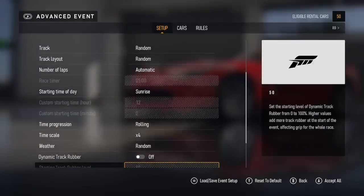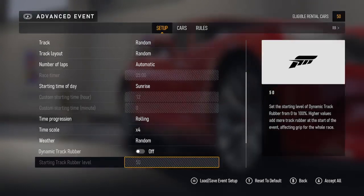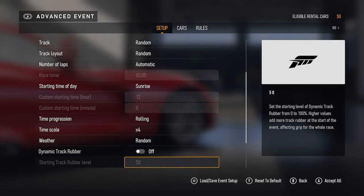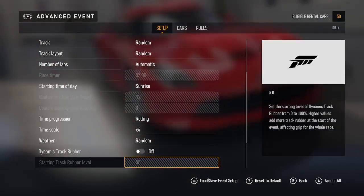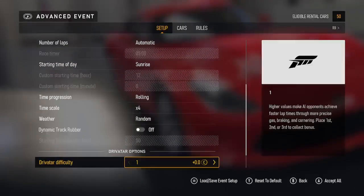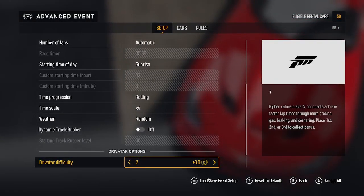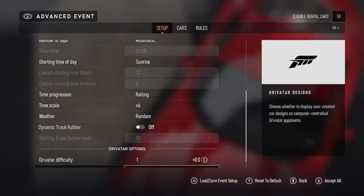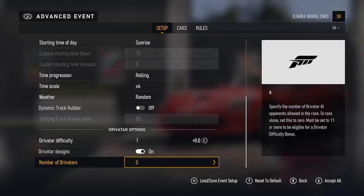Dynamic track rubber — you can have it on or off. Start track rubber — you can set the starting track rubber level. You can set the start level of dynamic track rubber from zero to 100%. High values add more track rubber at the start of the event, affecting grip for the whole race. Then drivatar options — drivatar difficulty which you can change between one and eight. They've also got drivatar designs which you can have on or off, and number of drivatars — as many as you want.